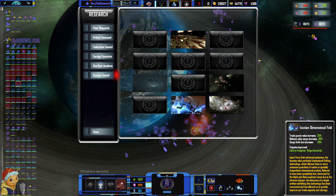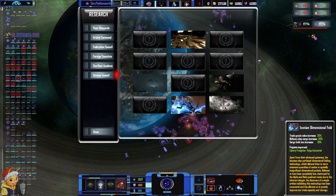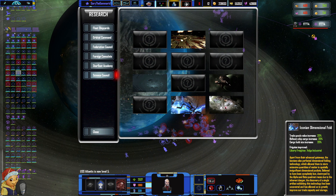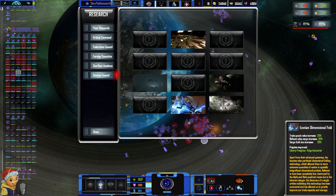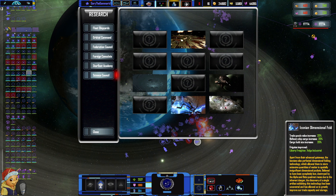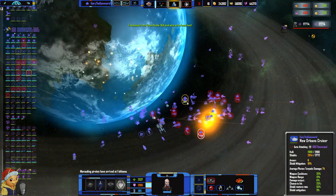We found the Iconian dimensional fold — trade goods value increase, refinery ship cargo increase, cargo hold size increase. That's strong at our point in the game. The Iconians perfected dimensional folding technology, allowing them to store extensive quantities of matter in spatially insignificant dimensional pockets. A single artifact was uncovered, greatly improving our trade capacity and storage. That is very good. Quark would probably orgasm hearing that. We're still ripping them apart — we're not even using ships.